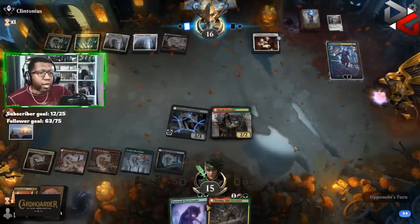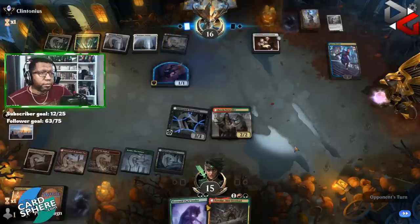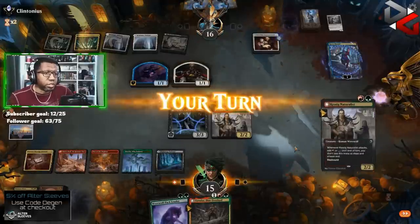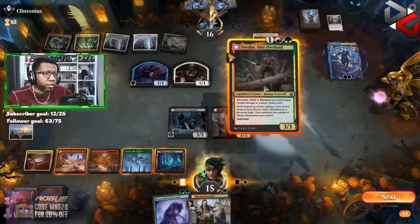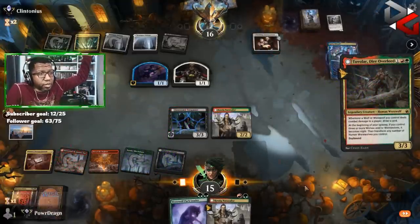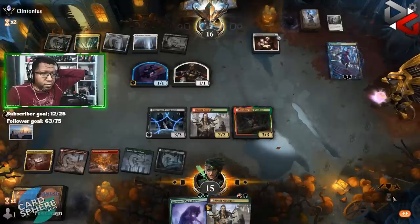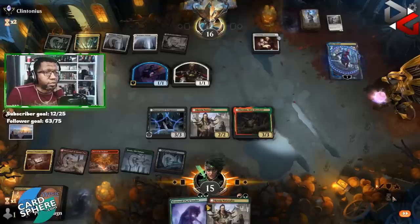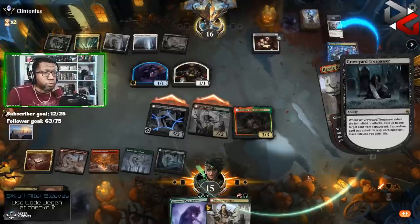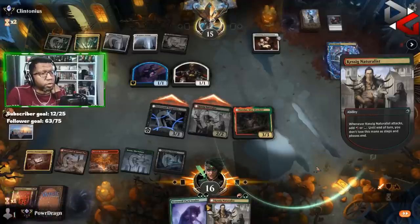Okay there's a planeswalker — not the one I was thinking about, but a planeswalker nonetheless. Ready for some mind games? All right, making a Ninja — bet you can't catch us! We've had some strange games today so far. Let's see what the opponent does to this. We didn't kill our other things so I don't know if they're gonna kill this. Go to attacks — would you like to block or kill our Tovalar? I feel like we're worried about a Meathook here so I don't even know if I want to play the Werewolf Pack Leader.